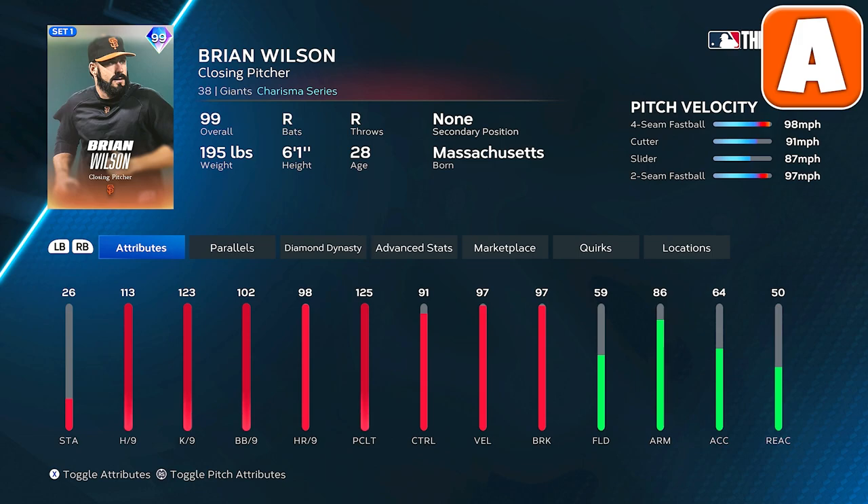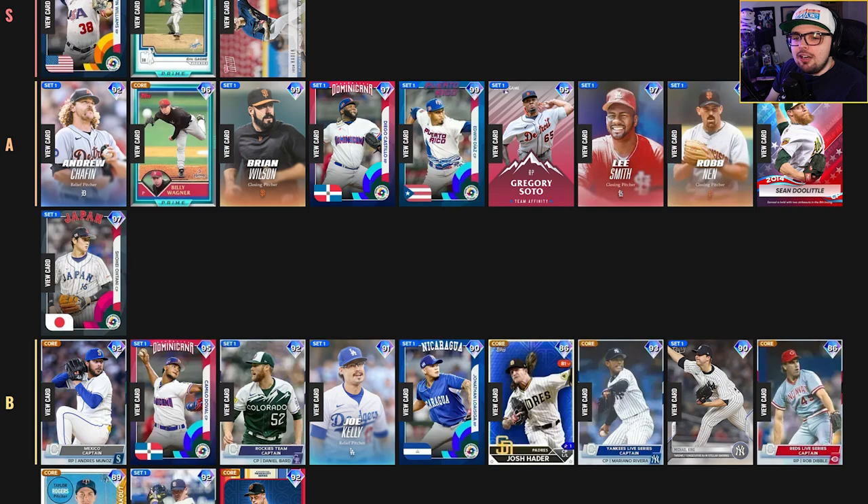99 Brian Wilson has better attributes but is slightly worse on the pitch mix — doesn't have outlier on the fastball, but has a pretty good cutter to mix in. If he had a downward-break pitch like a changeup, that would make this card very good. Brian Wilson is one of those relievers where he could be pretty good, but good hitters will hit against these A tier guys somewhat — based on the attributes or pitch mix, they're going to be effective in many cases but not lights out.